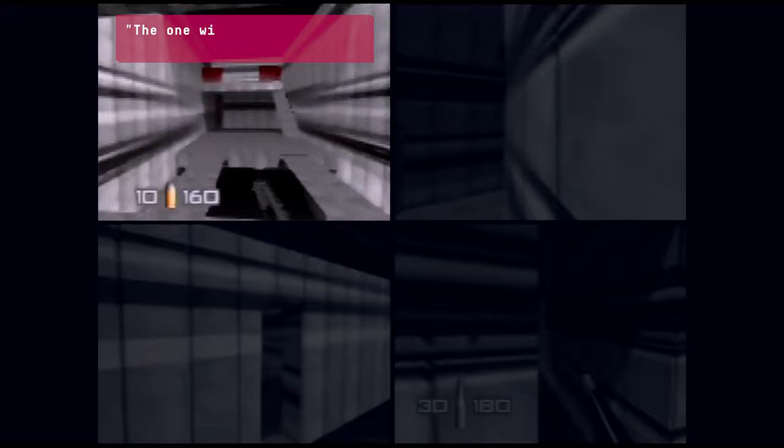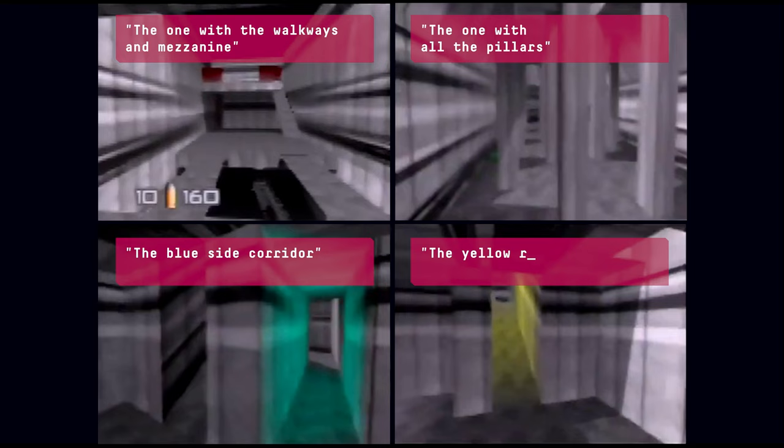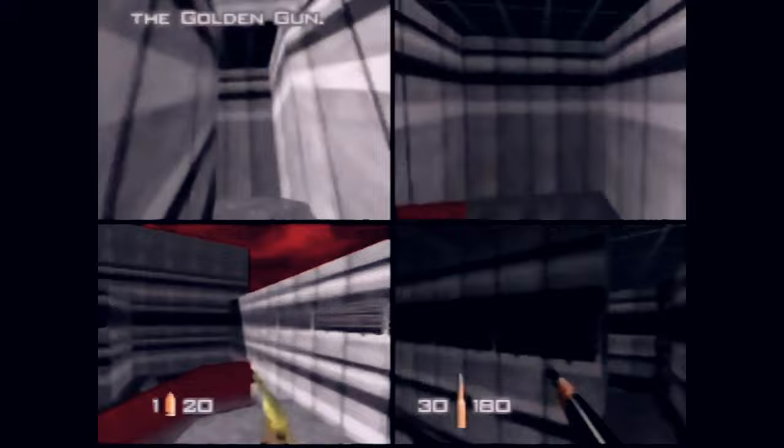This room for example stands out as a room with two walkways and a mezzanine. Whereas another stands out because it has all these vertical pillars in it. And then there's the side corridor with the distinctive blue lighting, or the yellow ramp with the body armor on it. All of these boldly distinctive elements combine to take a level that could have easily been confusing and maze-like, and elevate it into something that can be intuitively understood and learned as you play.